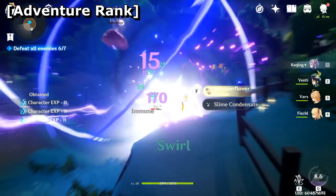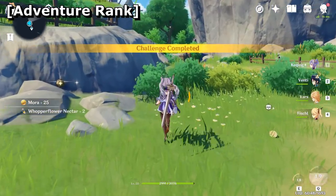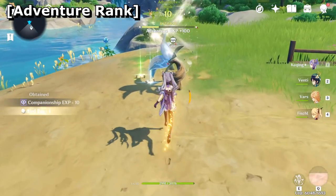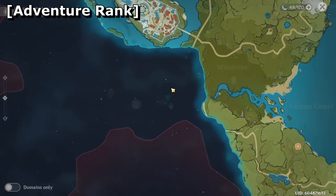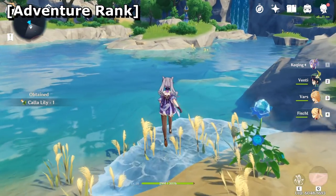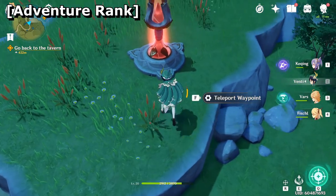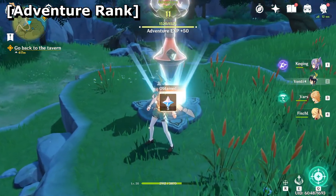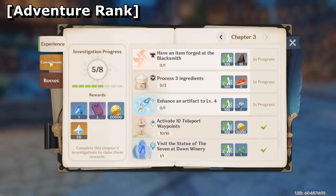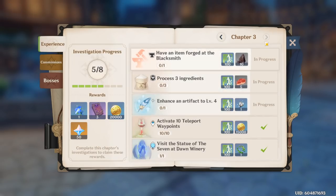AR experience has many different sources: completing quests, discovering new landmarks, daily commissions, adventure handbook achievements, treasure chests, and so on. Essentially, just play the game. Simply following the storyline is not enough to raise your rank — in fact, some parts of the storyline require a certain Adventure Rank to even access, so they're essentially forcing you to complete side quests and explore the land yourself. My recommendation is to start by unlocking as many waypoints and landmarks as possible while also completing as much of the adventurer handbook as you can. In short: explore, explore, explore. The more you discover the world, the higher your Adventure Rank.